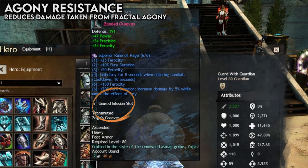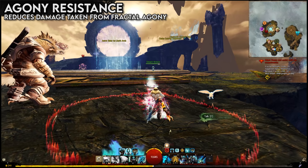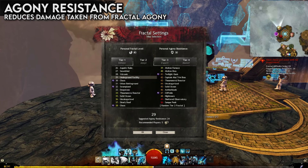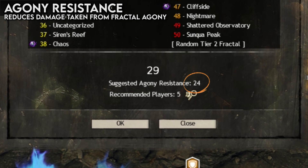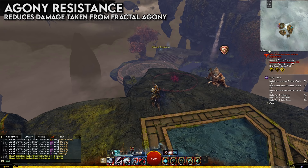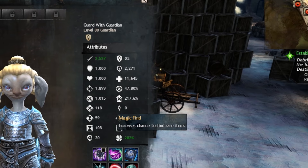Next up is Agony Resistance. You might notice something called an infusion slot on your ascended gear — this is where you can put Agony Resistance infusions. These upgrades give you defense against a mechanic called Agony in the Fractal game mode, which is very similar to dungeons in other MMORPGs. Fractals scale in difficulty, and the higher the level, the more Agony Resistance will be required to survive certain attacks. Without high resistance, certain effects or even passive ticking damage will instantly kill you. 150 Agony Resistance is needed to tackle the most fearsome level 100 Fractals.